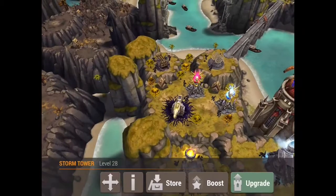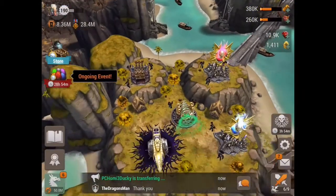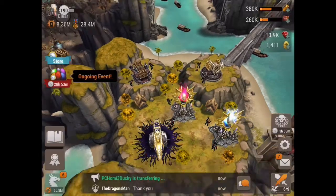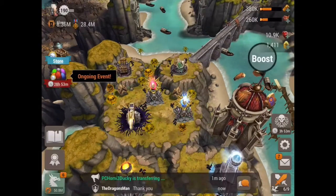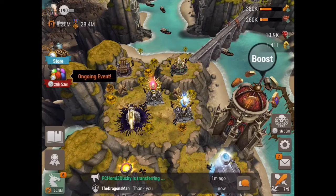The best place to put storm towers is actually in the middle of an island. But the one issue with that is the fact that red mages also happen to be very, very good in the middle of an island. So I see a lot of people asking, should I put a red mage in the middle or put a storm tower in the middle? My personal opinion is mages always trump other towers.